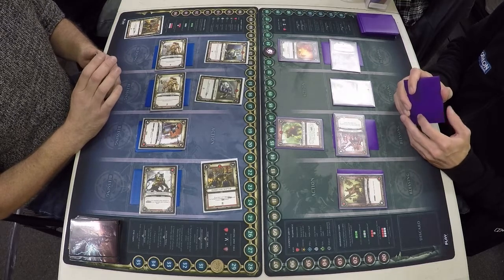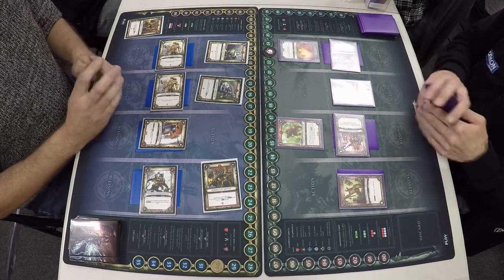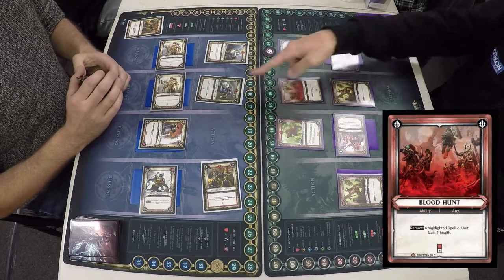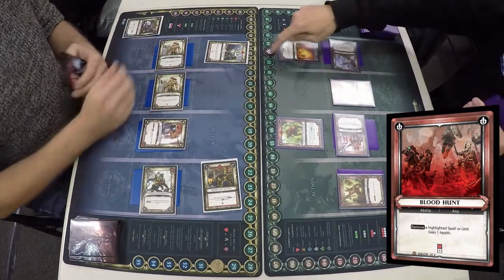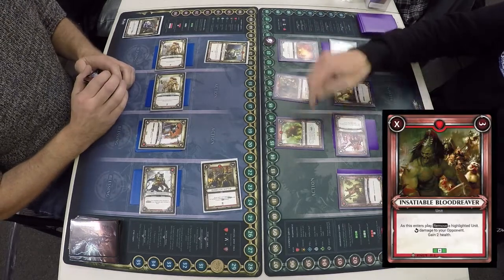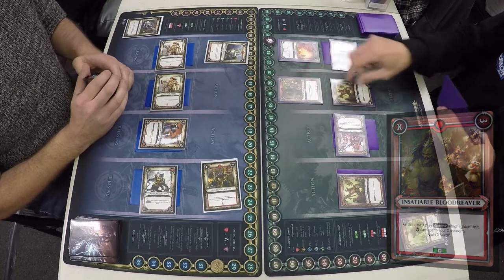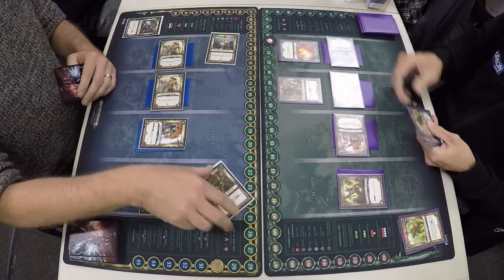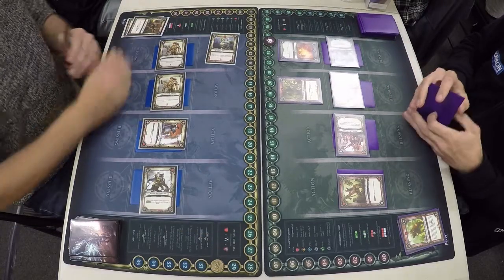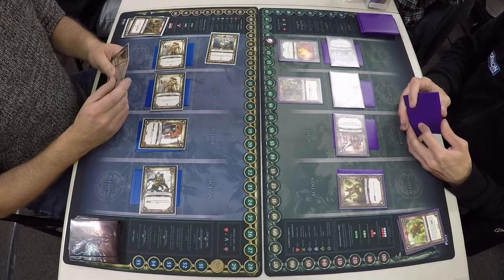Chris dealt one damage to himself from Starving Flesh Hound and now Corn's Chosen is activated. Blood Hunt gets rid of my Disruptive Liberator and gets himself a health back. Insatiable Blood Reaver goes into play — when it enters play it removes units adjacent to it, and next turn it will deal damage and heal. The Hurricane Raptors leave play and Skybolt Judicator will go off next turn.